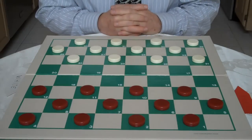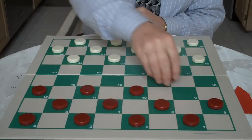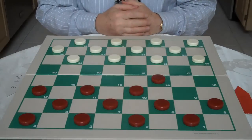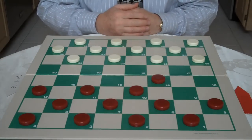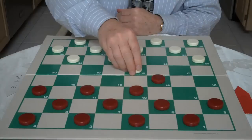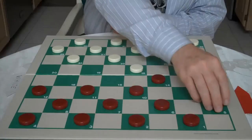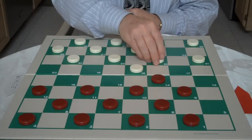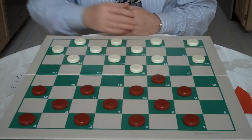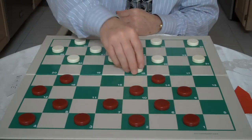The first move in this opening that Marion Tinsley plays as Red was 9-14, which is the start of the Double Corner opening. He's playing against Newell Banks, and Newell Banks played 22-18, which is considered the best reply. Then 5-9, 25-22, 11-16, 18-15.